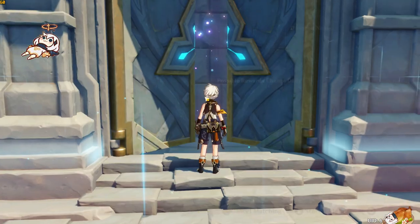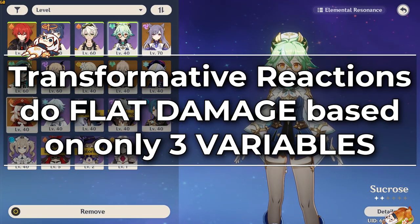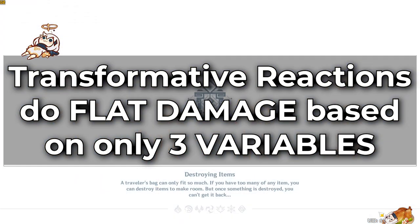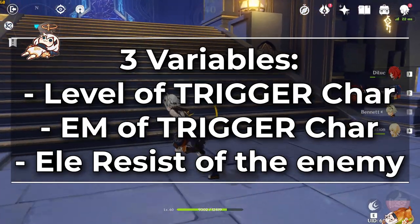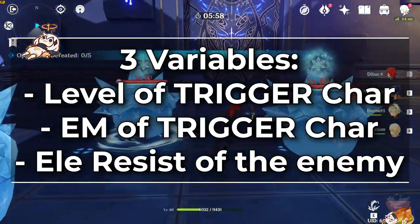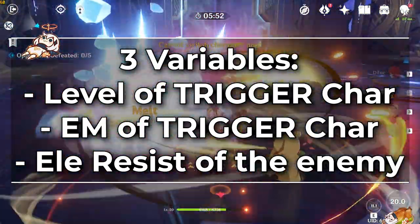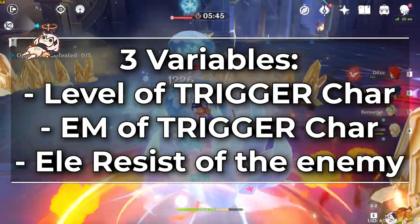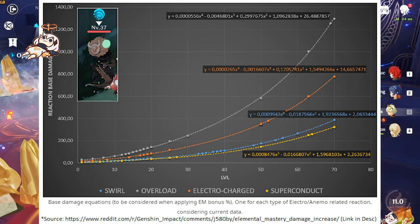Anyway, that covers amping reactions. Let's talk about transformative reactions, because these are the ones you'll be running 90% of the time. The big difference is that transformative reactions deal a flat amount of damage based on certain stats: the level and elemental mastery of the trigger character, and the elemental resistance of the enemy. That's right — attack, crit, and even elemental damage percentage does not affect transformative reaction damage. This is both good and bad — it makes it cheaper to build for transformative reaction damage, but the damage cap is theoretically lower.